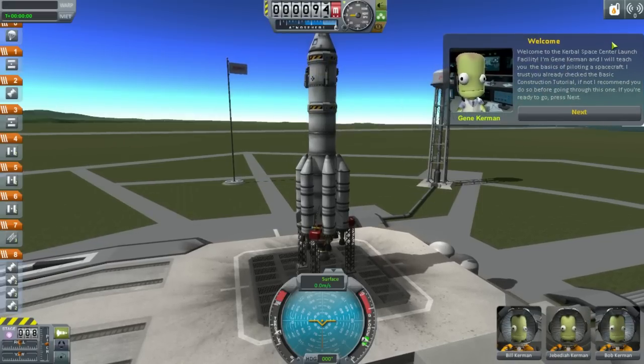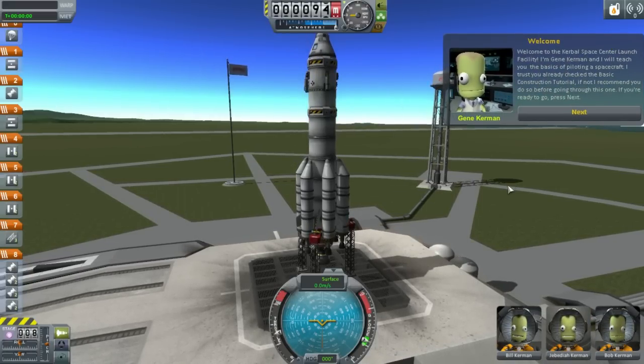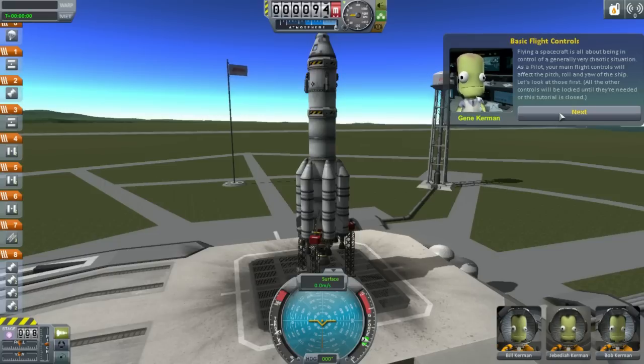I'm going to do another tutorial in a little bit, but there has to be at least one rocket launch here. Let's launch Poop Ship and see how well it does. Never mind — let's just do the next tutorial because apparently you're not allowed to do that. Training — flight basics. We're going to flight basics next because it would be nice to learn how to fly. This is definitely something I did need. Welcome to the Kerbal Space Center launch facility, I'm Gene Kerman and I will teach you the basics of piloting spacecraft. I definitely need this.